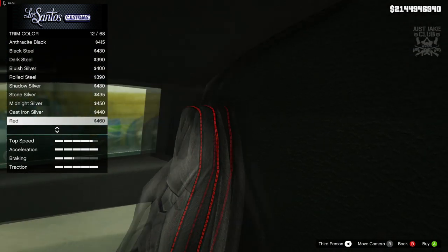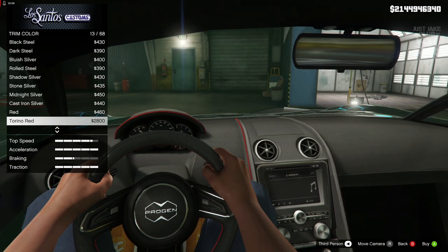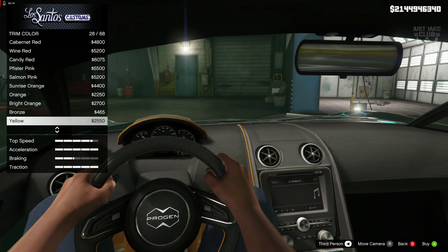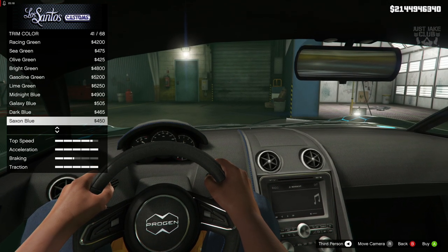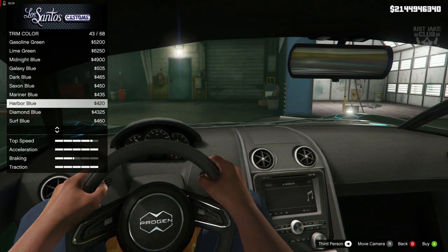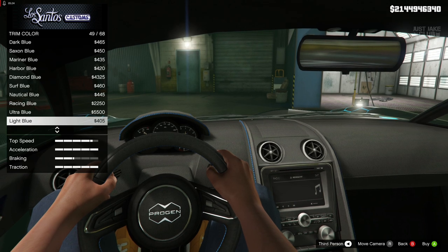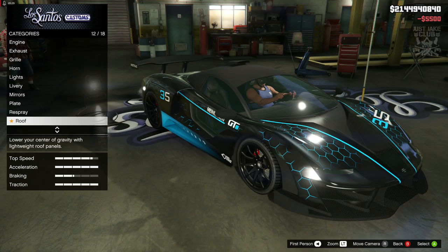For the trim color - it literally just changes the stitching, which is a bit disappointing. Anyway, we're going to go with ultra blue for the trim color.